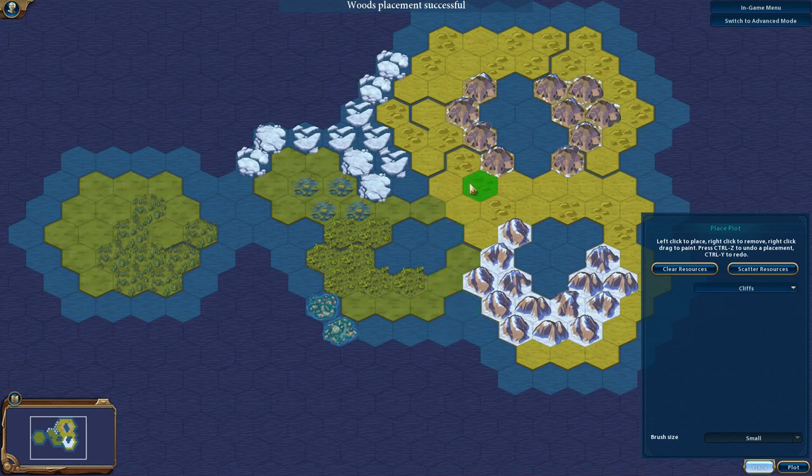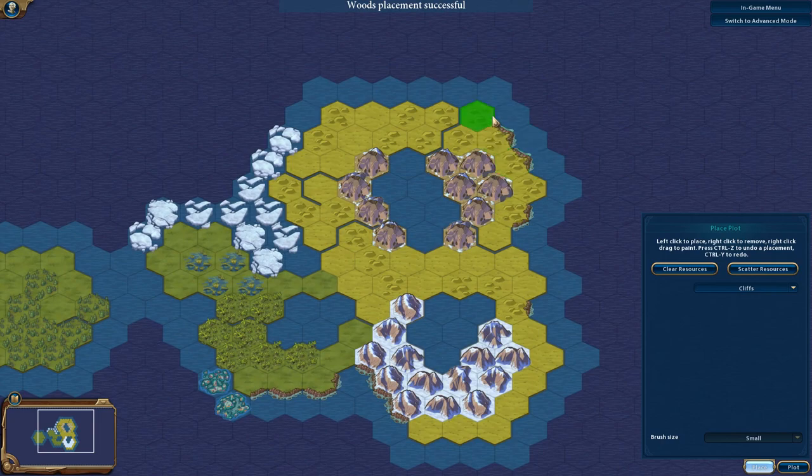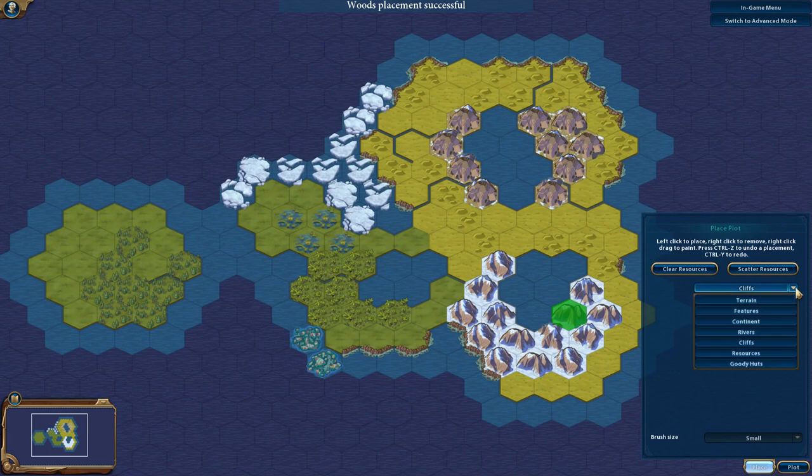Cliffs are the next thing. I like them even less than rivers because they place a bit weirdly — you have to click on the edges between tiles, which feels odd when you're used to clicking on the hexagons themselves. Cliffs prevent seafaring troops from landing on that area; they'll have to go around and find a spot. You can place cliffs anywhere it's on the board between a coastal or ocean tile and a land tile.